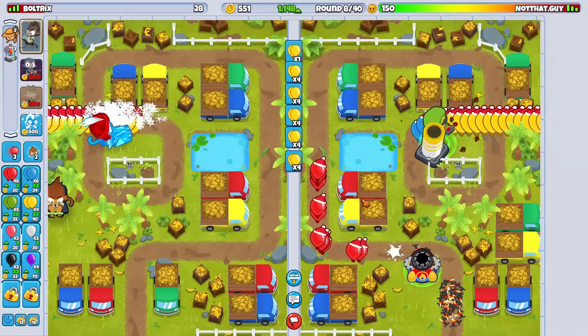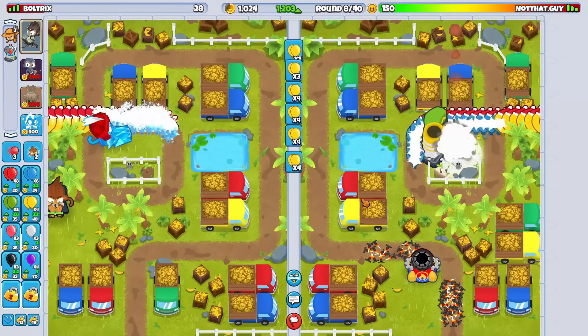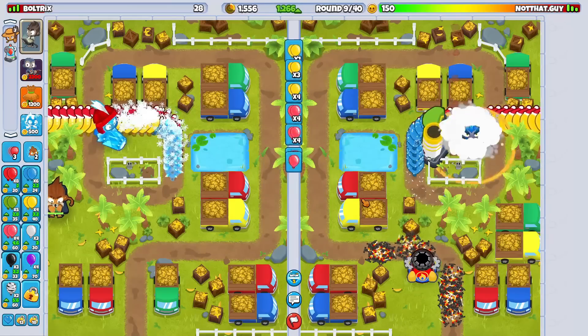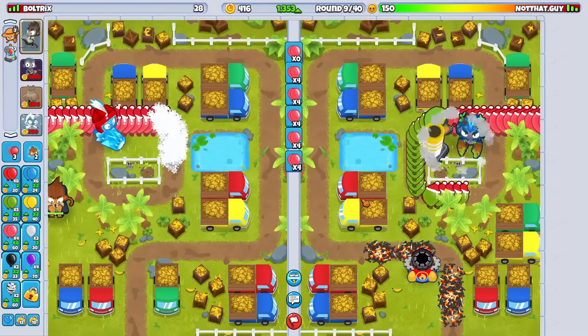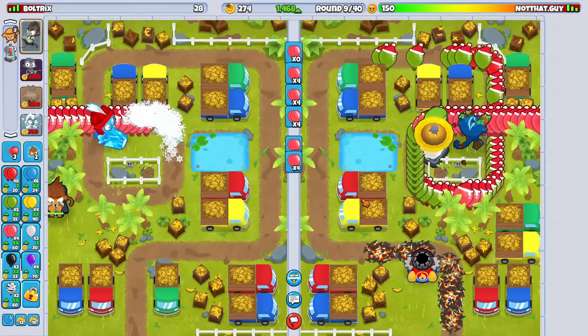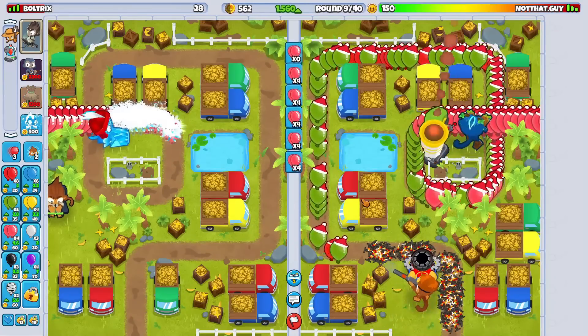And then we have the Village-Ice-Tower combination - the best tower late game duo in all of Battles 2 - because we have things such as the Homeland Defense upgrade with having the village. And then with having the ice, the best support tower in my opinion, we can debuff all blob class balloons and also use Icicle Impale for DDTs. And Absolute Zero buffs all of our ices.